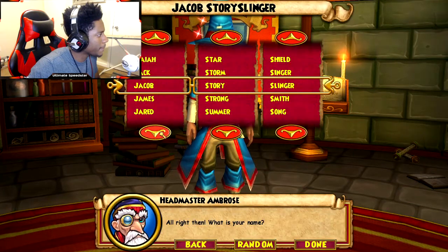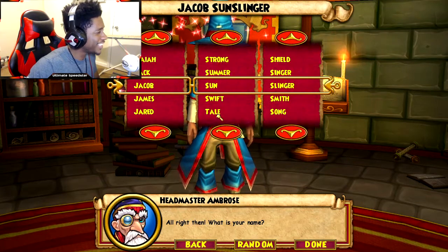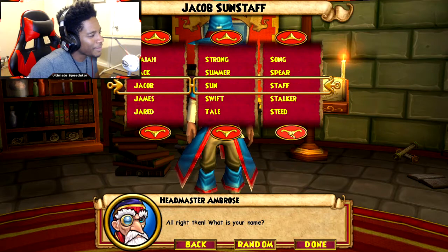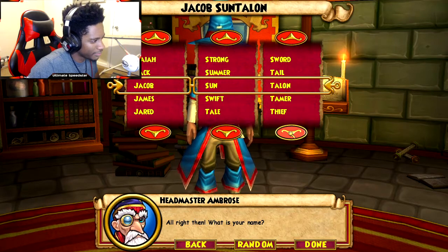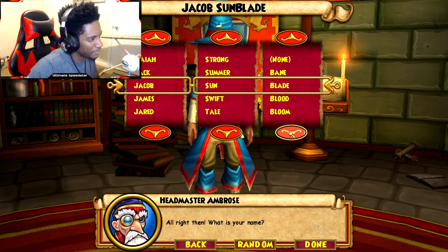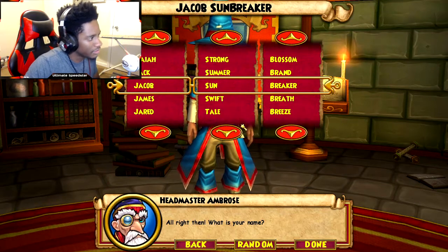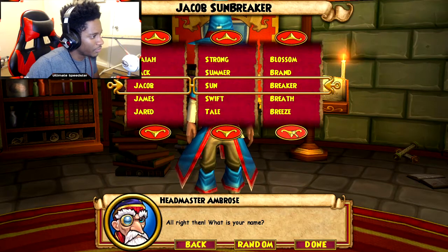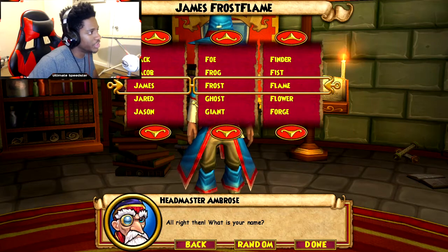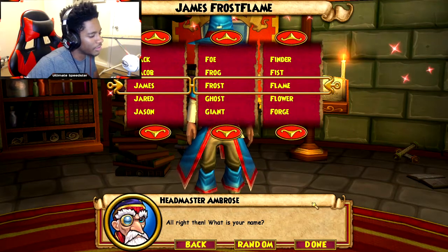We gotta pick a name — a nice name. This is gonna be a little tricky. We'll probably make the name between both schools, which is kind of hard to do. Should the last name be fire-like and the middle name be ice-like? We'll see what we come up with.